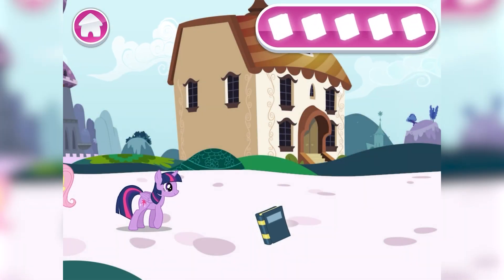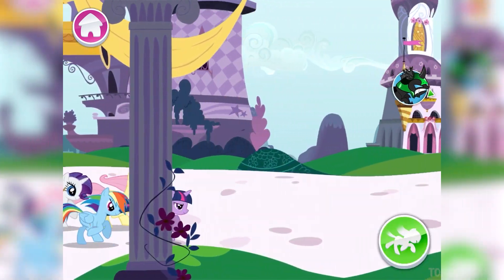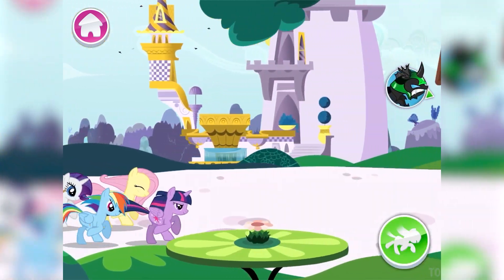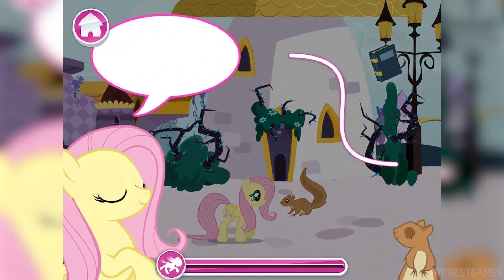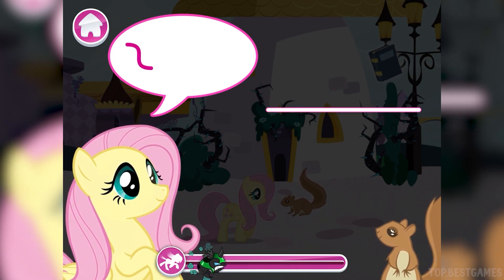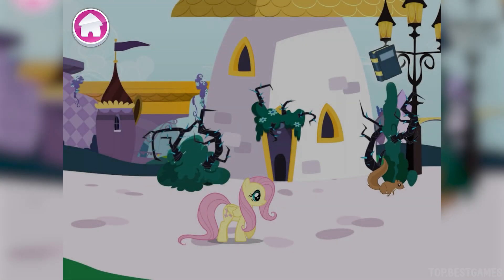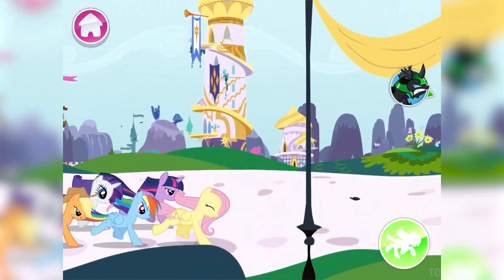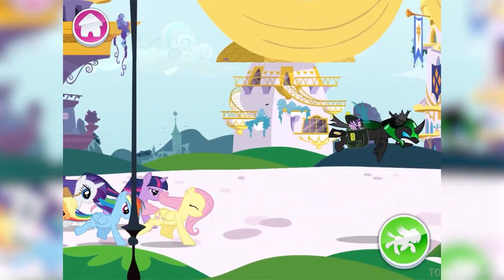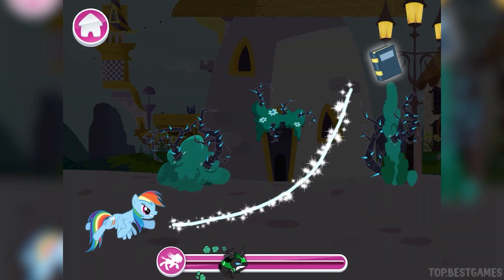That looks like one of Princess Luna's books! Perhaps we should keep an eye out for more! Don't let it escape! Almost there! Now what? No time to waste! Choose! Can you see the object? Look closely and you'll find what you're looking for! You're gaining on it! Whoa there! More than one pony! There's something here — do you see it? Take a close look around!